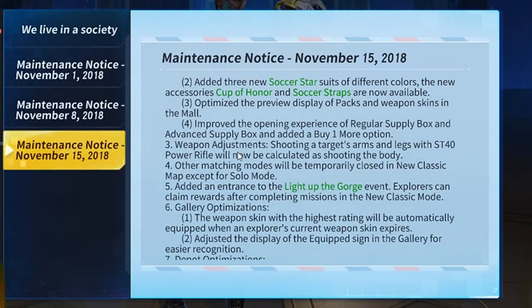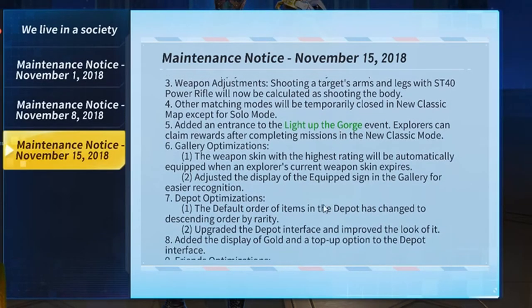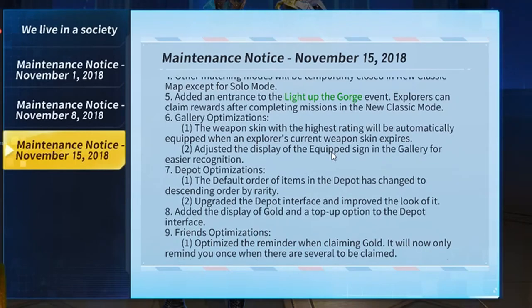Weapon adjustment: shooting a target's arms and legs with the ST40 power rifle will now be calculated as shooting the body. That's gonna put a bit of a buff on the power rifle, because the power rifle as you guys know is absolutely dreadful. Well, it's good at taking down shields, but taking down health — not so good.